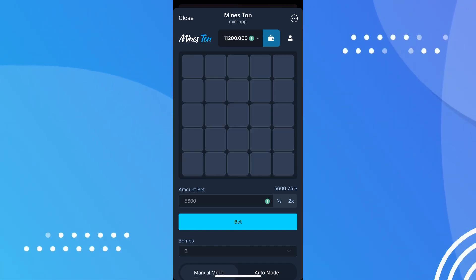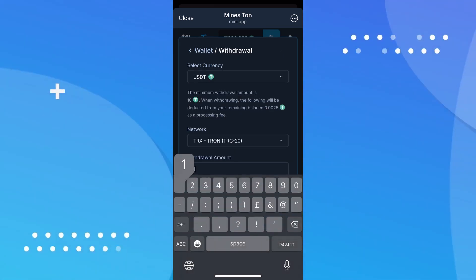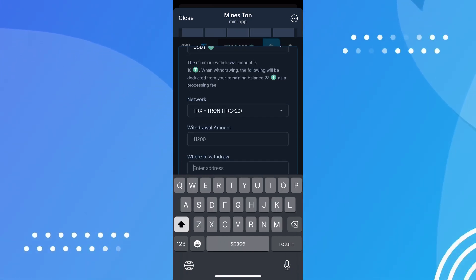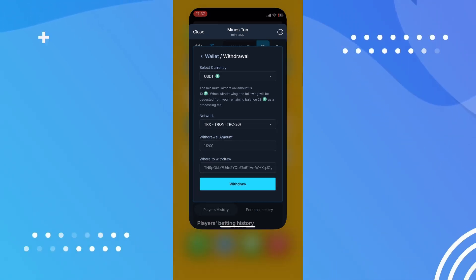Also, the promo code I used earlier worked perfectly — no glitches, no rejection. It went through right away. Often it's these little things that tell you whether the app is still being maintained or just left hanging. Here, clearly, it's maintained.